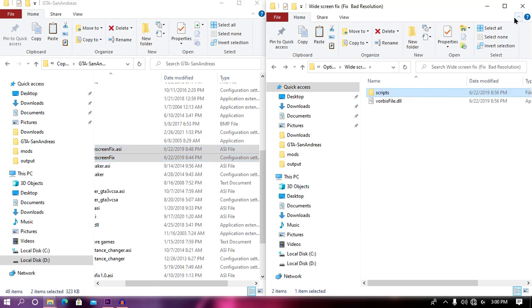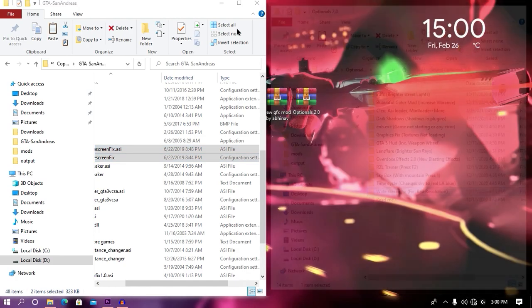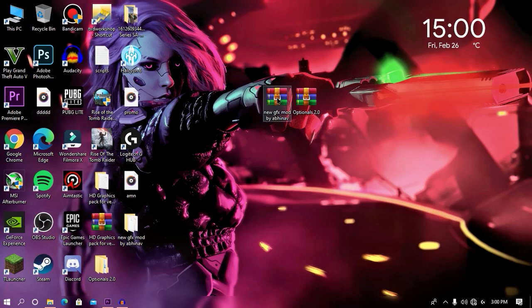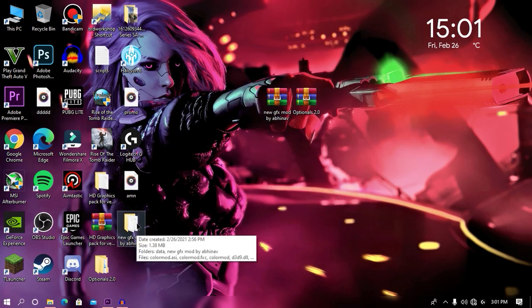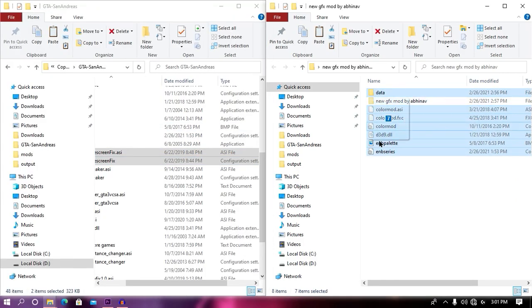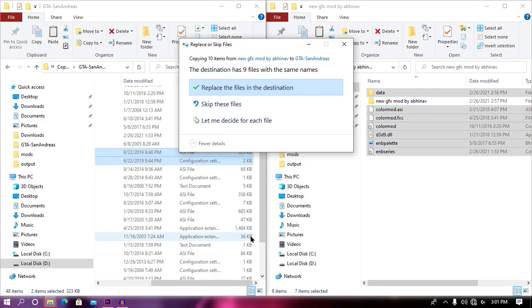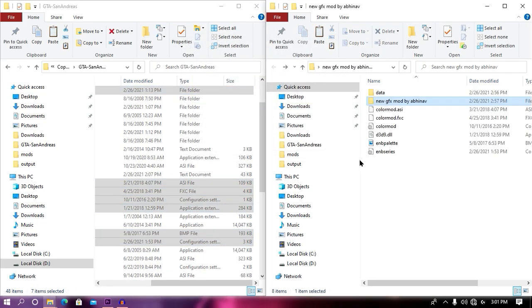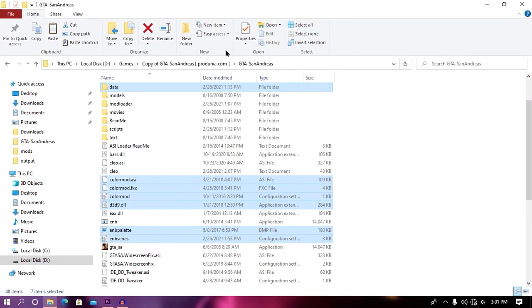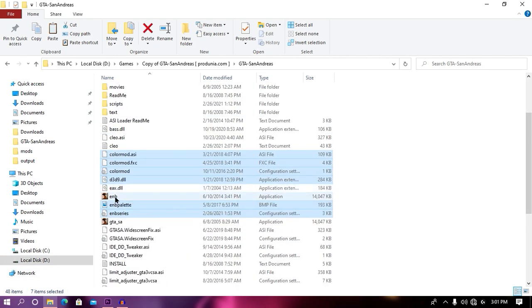Now we have successfully done with our optional folder. Minimize or close both windows and then extract the main mod. The size of this mod is pretty low — just about 100KB — so make sure to download it. From here, just drag and drop all these files into your game directory and then hit replace if it asks. Now we have successfully done with our installation. From here, just run enb.dxc and your game will 100% start.